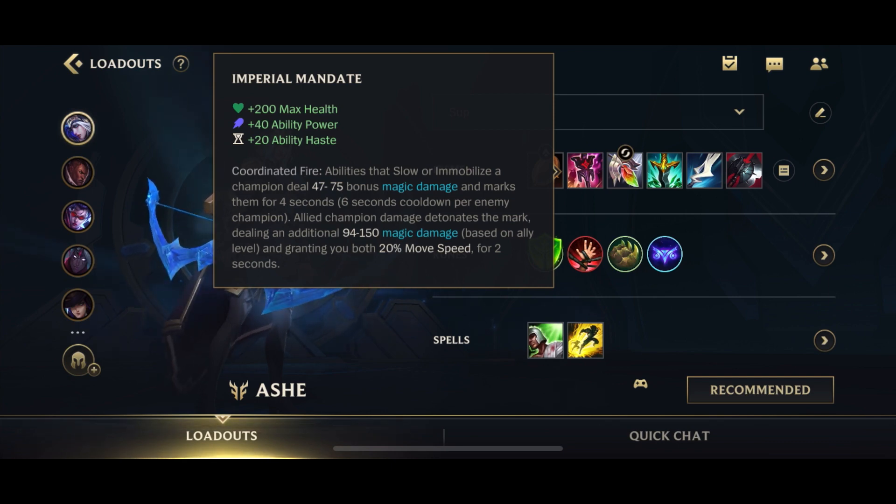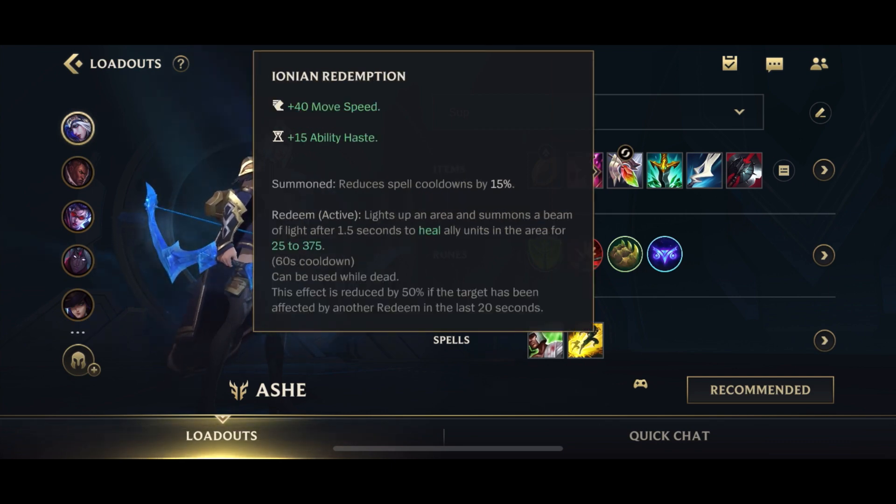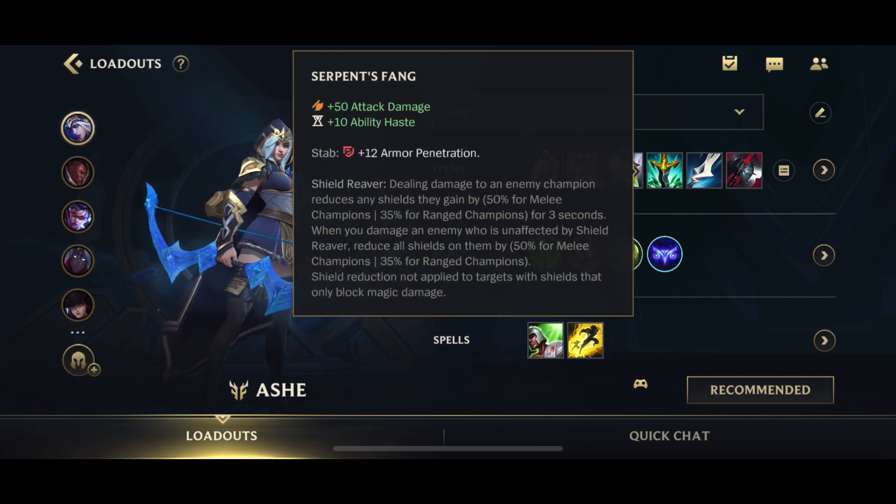Ability haste lets you spam your W more, and health makes you a little bit tankier. AP also helps give your ultimate a little more damage but that's not too important — Ash support doesn't care too much about damage. Then you go for Ionian Boots and Redemption. Ionian Boots give you more ability haste to cast abilities more often, namely your Volley, and Redemption is a very good support enchant to heal your team.